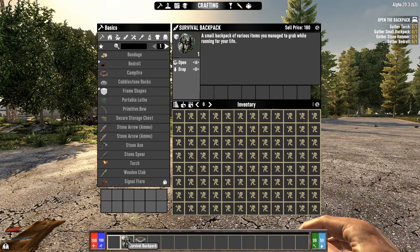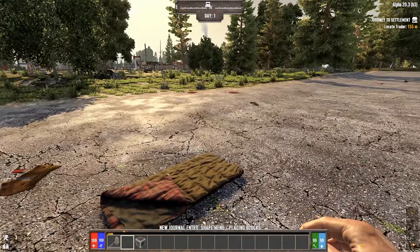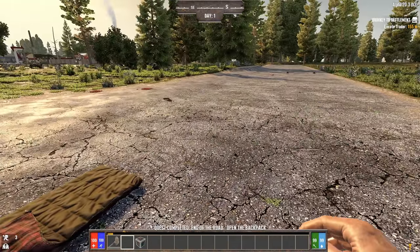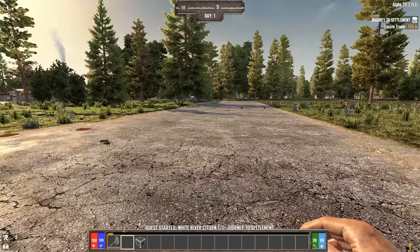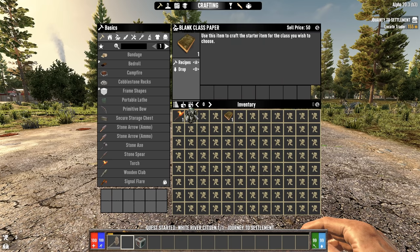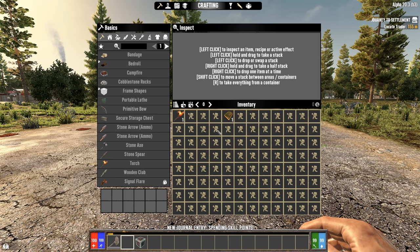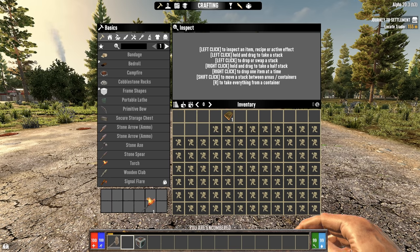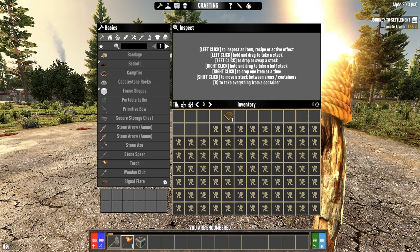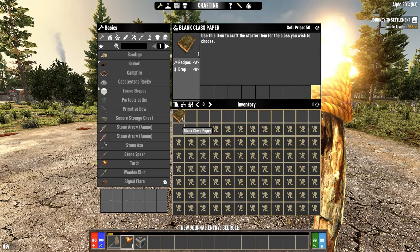So here in Darkness Falls, we have the backpacks. We open the backpack and we get some stuff. I'll drop down a bedroll. We are not playing Permadeath, so I do want to have a bedroll down at all times, close by, in case I die. There are just lots of unknowns here, so I don't want to cut the series short because I made a stupid mistake or didn't fully understand the game. You just get additional backpack slots as you get better backpacks.